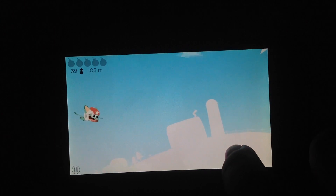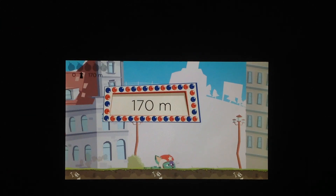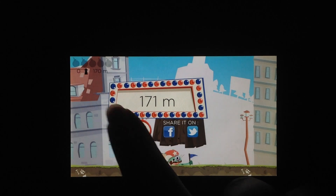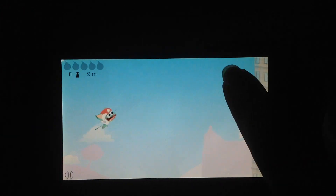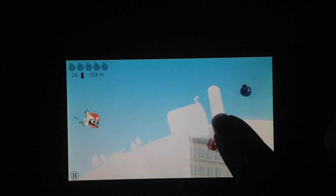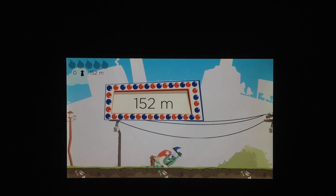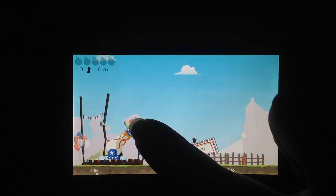You have to be kind of proactive with it and watch not only where BoomCat is going, but what's in front of him. There are also different kinds of bombs — the red ones are kind of rare, but they're almost like jet bombs. You get quite a bit more rocket power out of them.